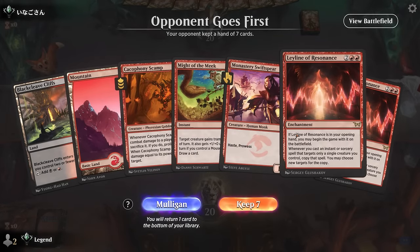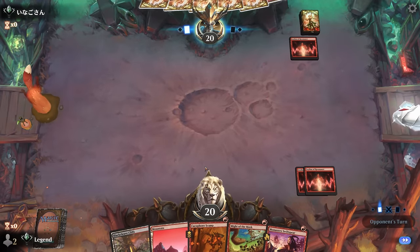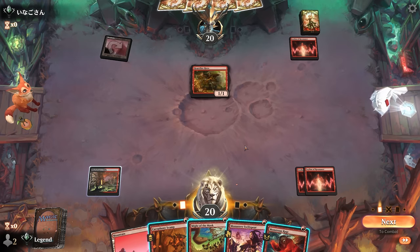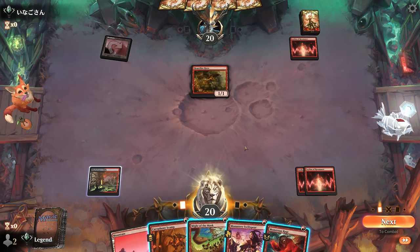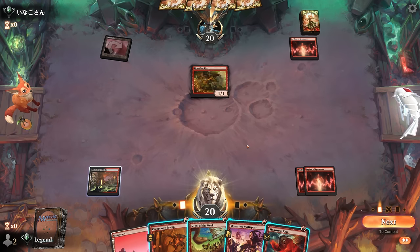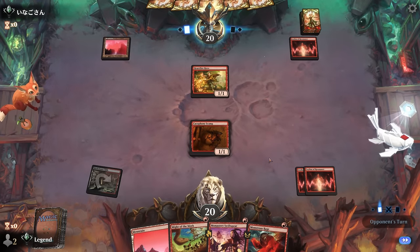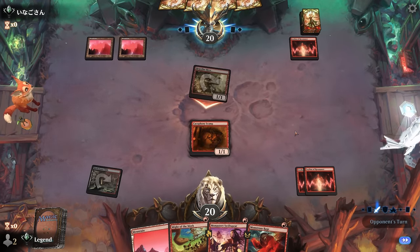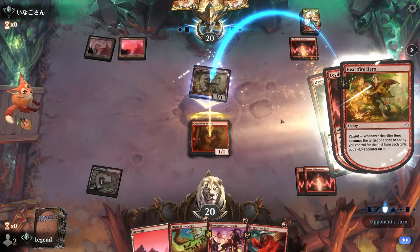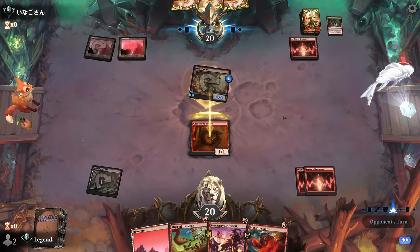Game six — on the draw with a double-Leyline opener. Things are about to be fair — opponent also has a Leyline plus a turn-one Hardfire Hero. We play Scamp to block. We're not dead to Sellsword at least — that would only be 12 damage — but we're also nowhere near threatening lethal ourselves. We force ourselves to block because there are so many combinations that threaten lethal otherwise. Dreadmoss Iyer has trample, which is a good option. We find our own Sellsword.